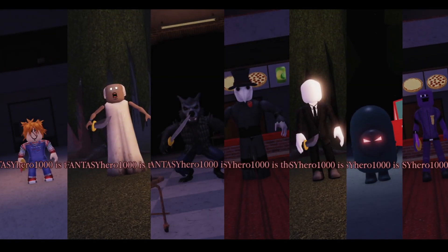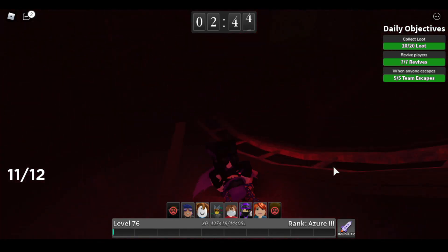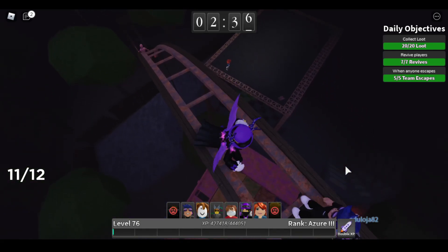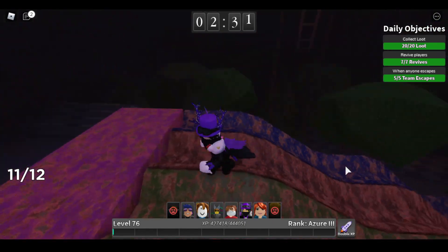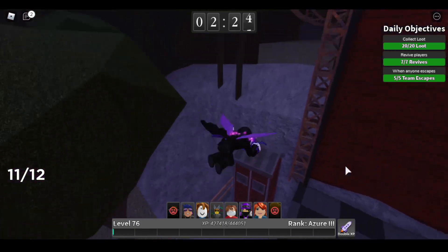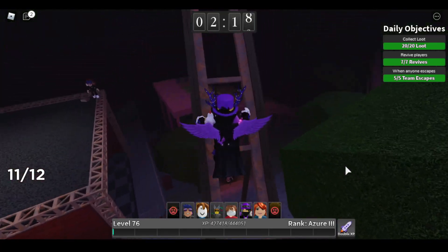Starting off, if you see any of the free killers shown on screen right now, it's really likely they will be playing as a camper. Normally, free skins means new people to the game who don't know what they're doing. Some people new to the game don't need to pay for killers, so if you see a free killer, there's a high chance they may be a camper, especially at lower levels.